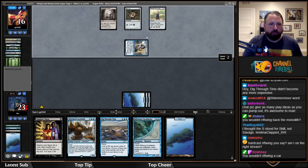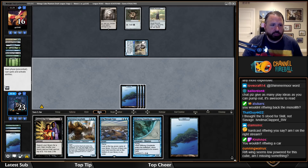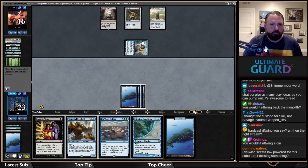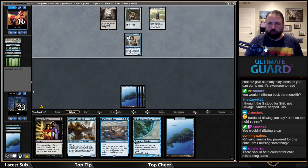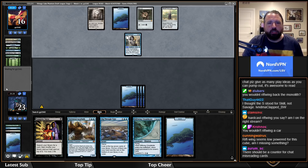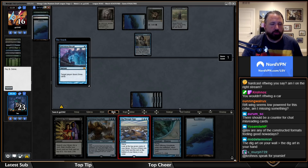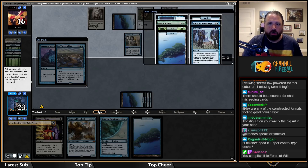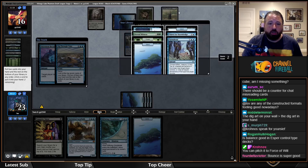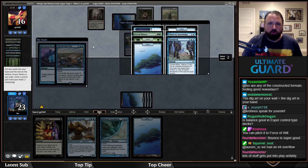Basalt Monolith isn't keeping them off anything too interesting. I'll just pass and cast Dig Through Time for the full amount. Riftwing is better than you think. I'll dig in response — it's not really going to change what I get since they don't have counters. I definitely want Commit//Memory, and the question is Turnabout or basic Forest.